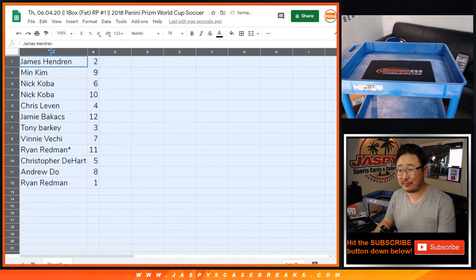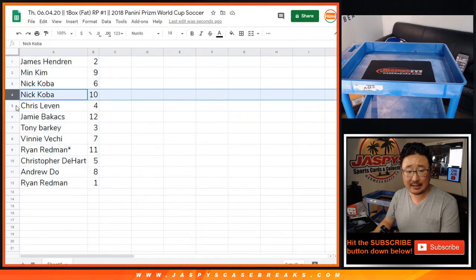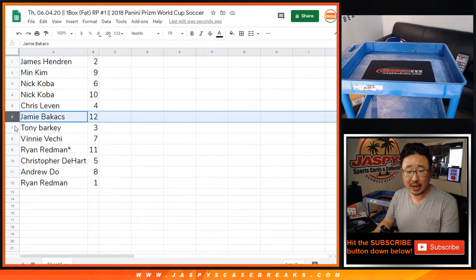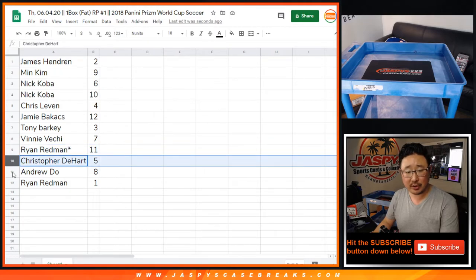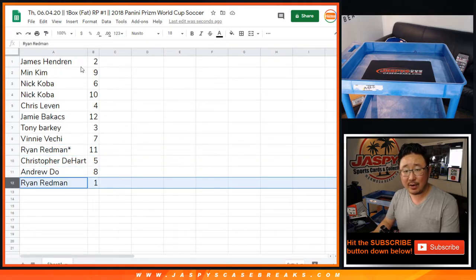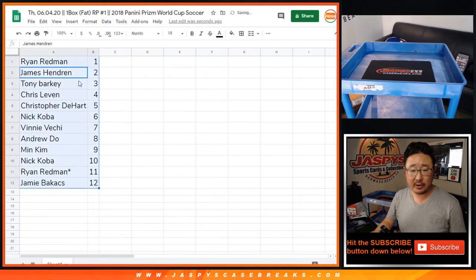I guess no trades in this, unless you have a favorite number or something like that. James, pack 2. Min with 9, Nick with 6 and 10, Chris with 4, Jamie with 12, Tony with 3, Vinny with 7, Ryan with 11, LastBawedMojo, Chris with 5, Andrew with 8, and Ryan Redmond — we're going to be doing your pack first because we're going to do these numerically. You have pack 1.